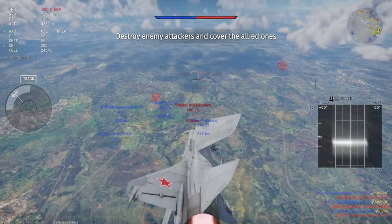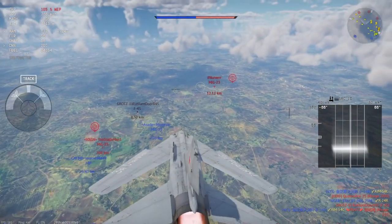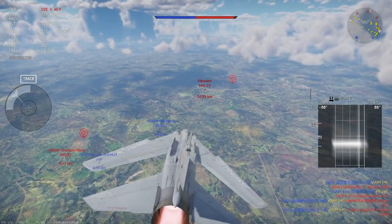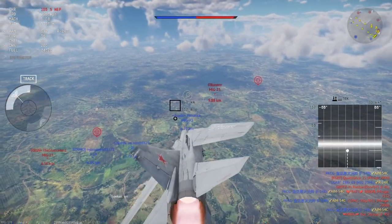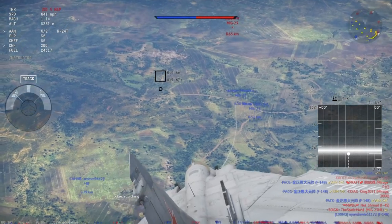If you noticed earlier it was on MTI search mode while we were closer to the ground, so automatically when you're higher up it'll switch to look-down, which I don't really like. I'd rather have the boresight mode, but it's okay if you're diving down on people because it allows you to keep a pretty good lock. Starting to see some enemies here, but I'd still rather have boresight mode because right now I'm getting some ground clutter messing up my radar.